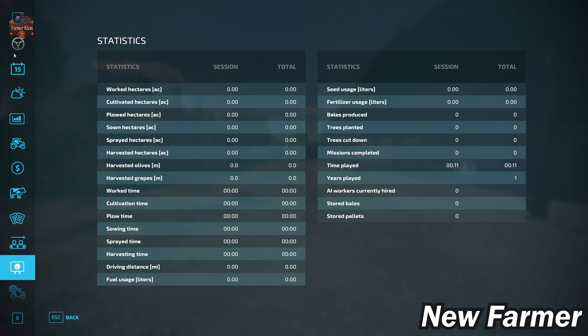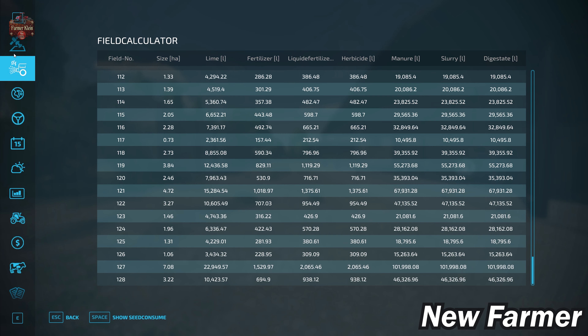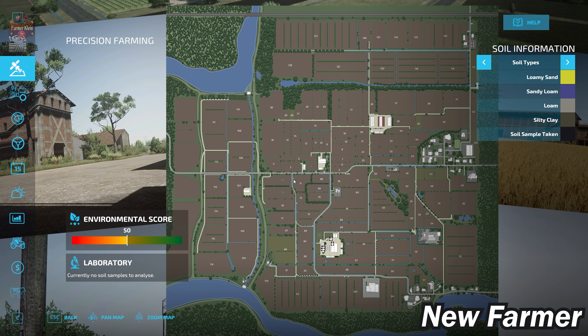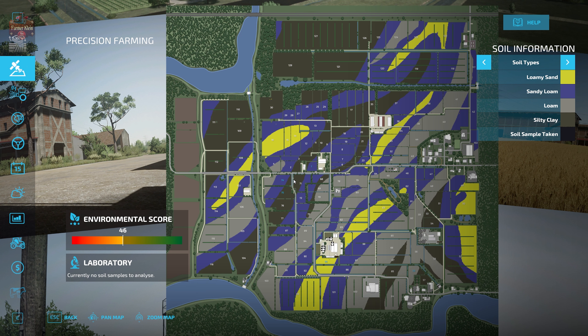I did fail to pull up the soil map earlier - this map makes use of the US soil map that is part of the Precision Farming mod. To the north we have a fair bit of silty clay, sandy loam, and loam. As we move south and east, we get a bit more loam replacing the silty clay.